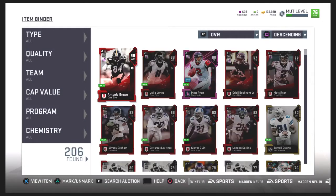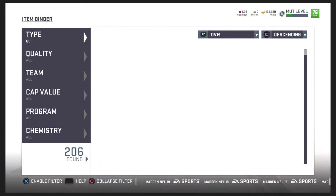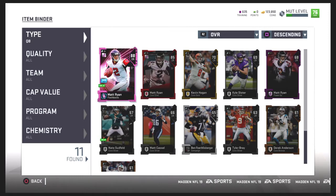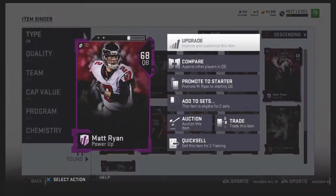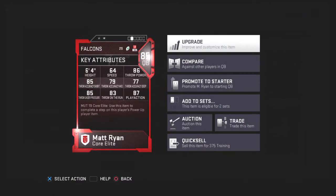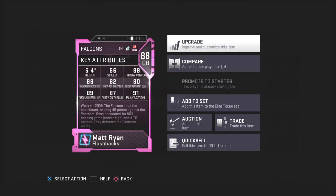We're going to go to quarterbacks. We have the Power Matt Ryan, the Core Elite Matt Ryan, and the Flashback Matt Ryan. Before you do anything, don't power the cards up from this screen — you power them up from here, otherwise you won't be able to power them up correctly. Just in case, I want to see the quick sale — 375 training. That's how that card looks and that's how that card looks.